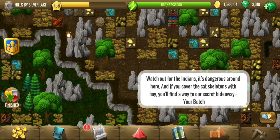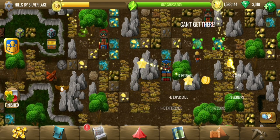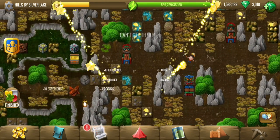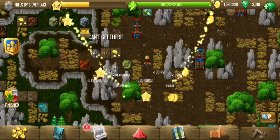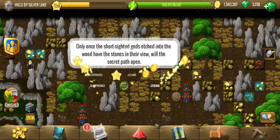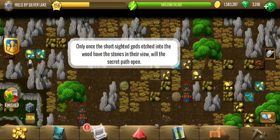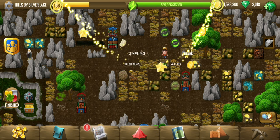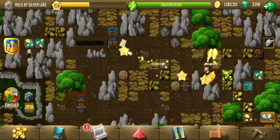A note reads: 'Cover the cat skeletons with hay, you will find a way to our secret hideaway.' They have actually written the bonus on a note directly — that has been the case earlier in the event as well. Another note reads: 'Short-sighted gods etched into the wood — have the stones in their weave.' So these here are the short-sighted gods etched into the wood, and we need to have the stones in their weave.